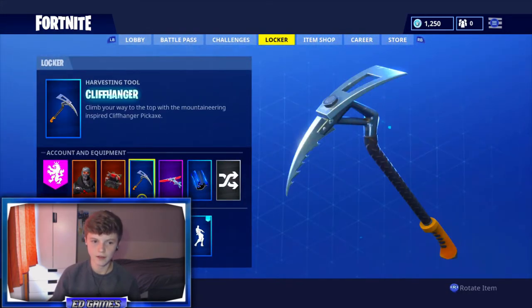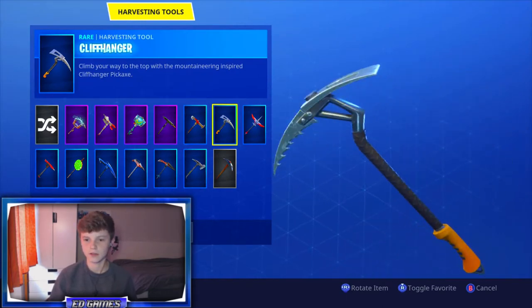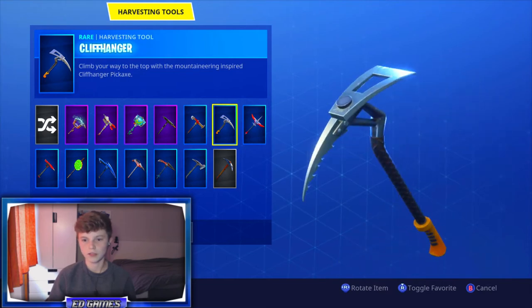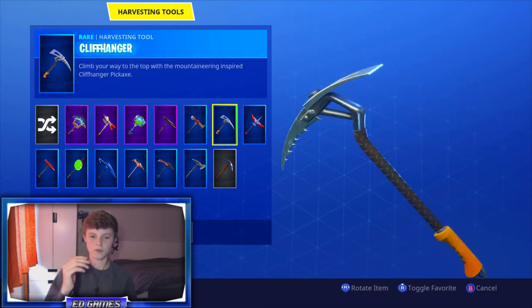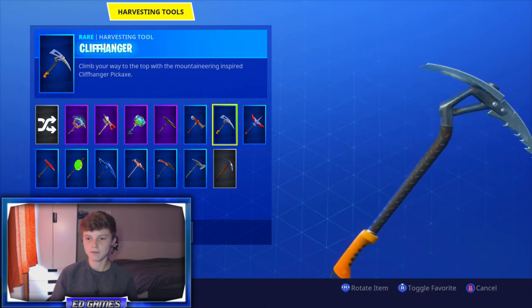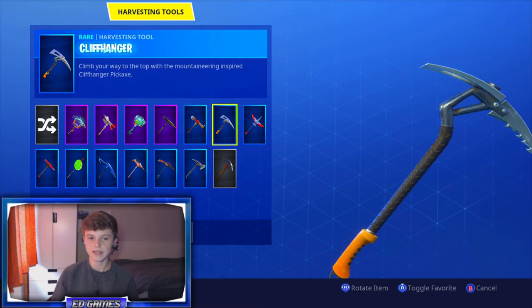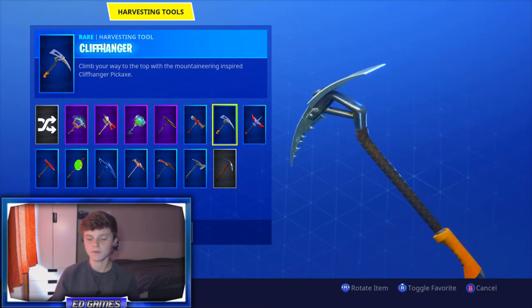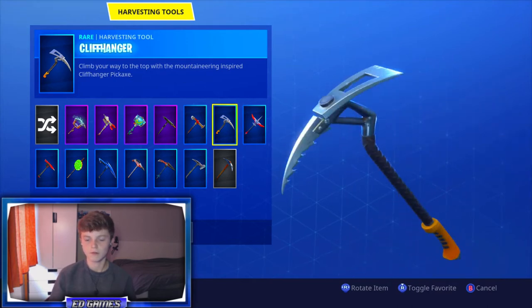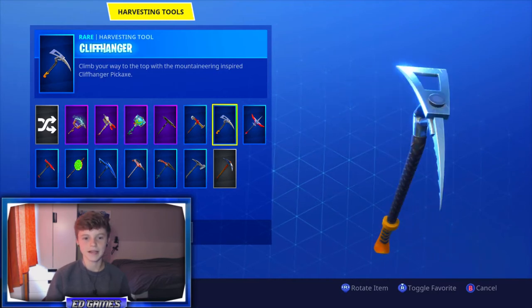Today in my locker I actually have the cliffhanger pickaxe. Now you're thinking, what's that got to do with the scythe? It looks nothing like it. Well, you could argue that the top is a little bit similar because it's got the curved bit and the wooden handle like on a scythe — the curved bit is metal and that sort of looks like it. But the main selling point of the scythe is actually the sound, so it makes this slashing sound just like a grim reaper would hold, and yeah, this axe actually does make the same sound.